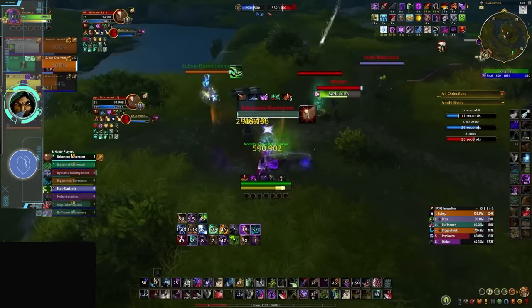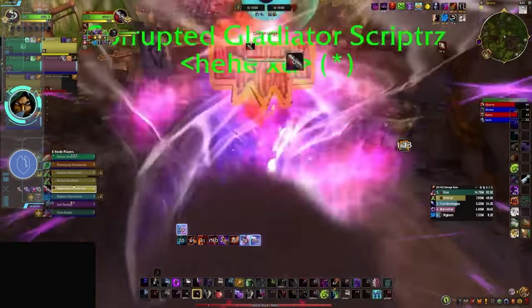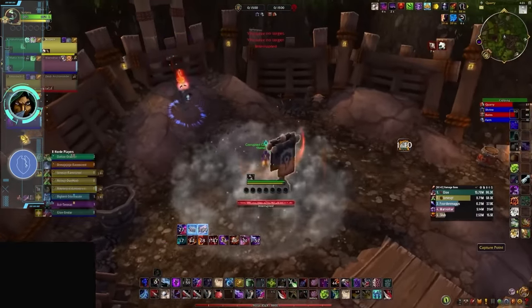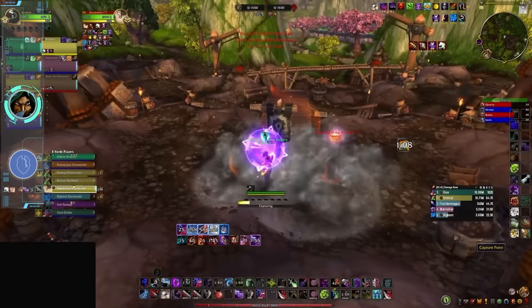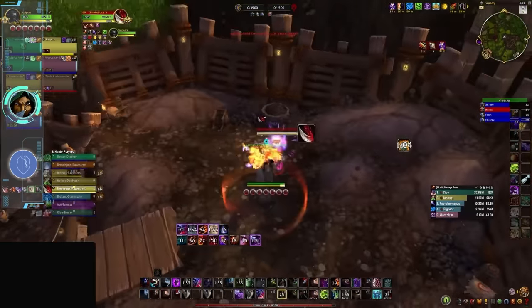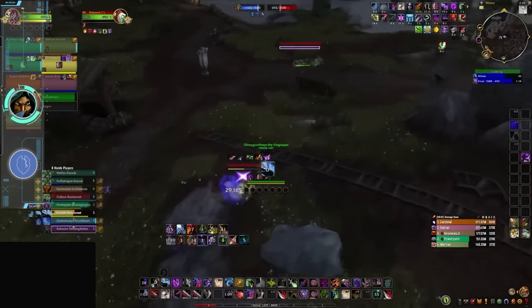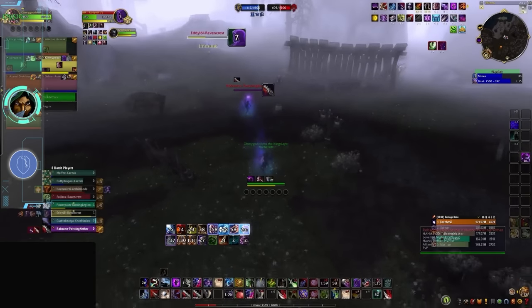Subtlety is also tuned to do some massive burst right now, so there's no lack of damage when you're forced into small fights. But even if it wasn't able to 100-0 players in a kidney shot, with blind, sap, cloak of shadows, duel, and smoke bomb, rogues are able to ninja any base they want from literally any other class with only the tiniest amount of assistance. Subtlety rogues are also excellent defenders, as they can take forever to kill, constantly spinning bases until help arrives.